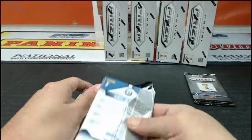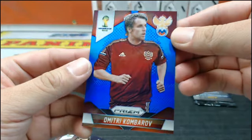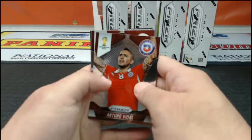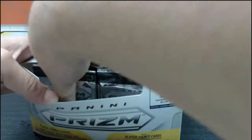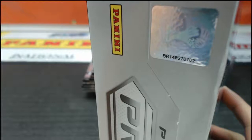Got a nice blue here of Dmitry Kumbarov — Russia. These are numbered to 199 — nice blue hit there for Russia. Gabion doesn't have a Twitter, so maybe Gabion can send us a nice handwritten letter or postcard saying thanks, and we'll photograph it and put it on Twitter. Alright, that's the end of that box — Power Gold, crystal, playing a lot of good color. Still looking for a couple autos.